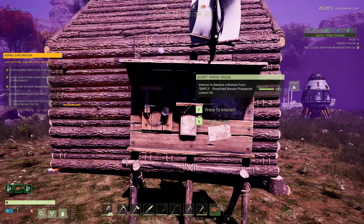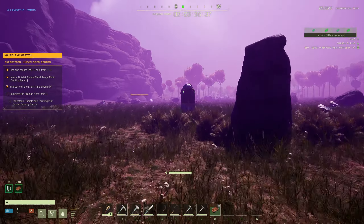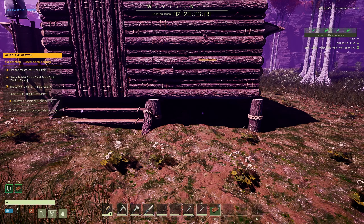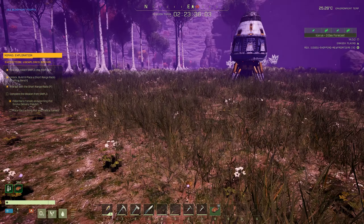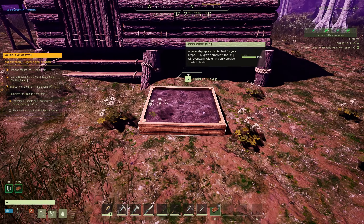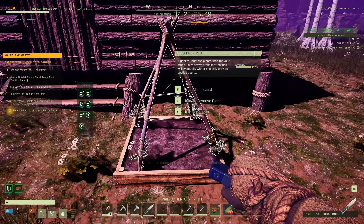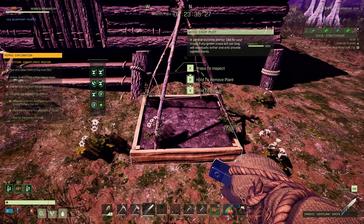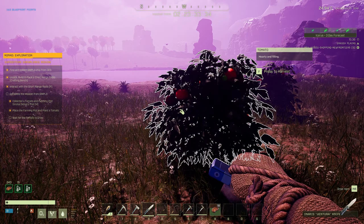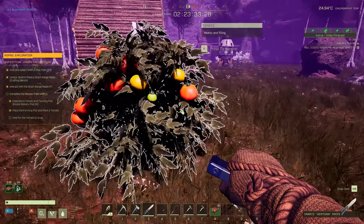Now that you've built the radio, a new simple pod will drop down. Collect the crop plot and the tomato seed from it. You want to grow a tomato — a tomato is a new item introduced in the New Frontiers expansion. Deploy the crop plot, put the tomato seed on your hotbar and plant it, then go ahead and water your crop plot. In the open world you can only find tomatoes in the grasslands.